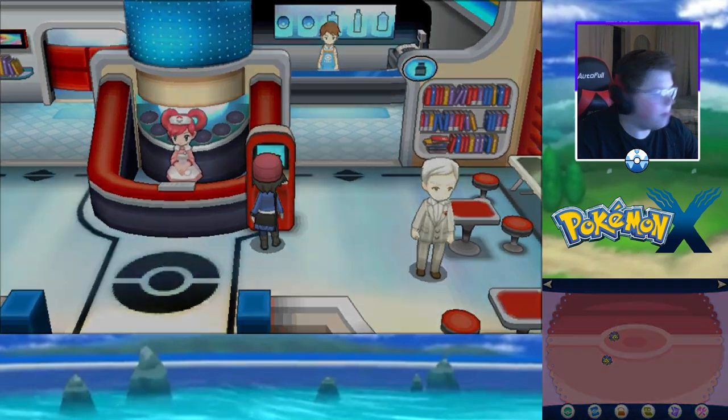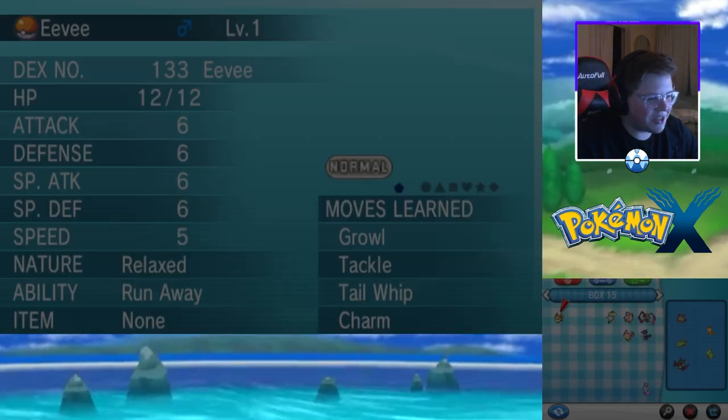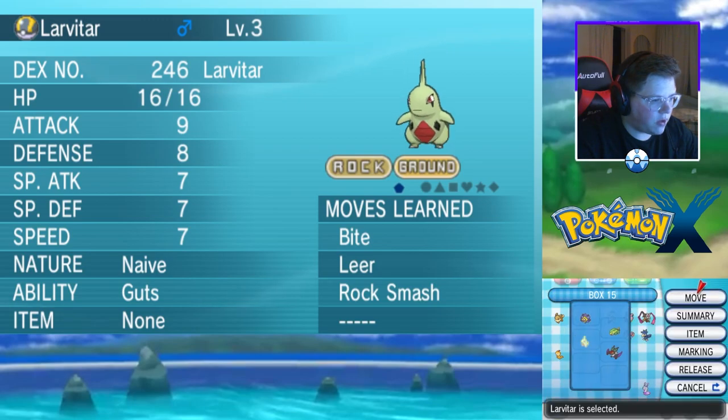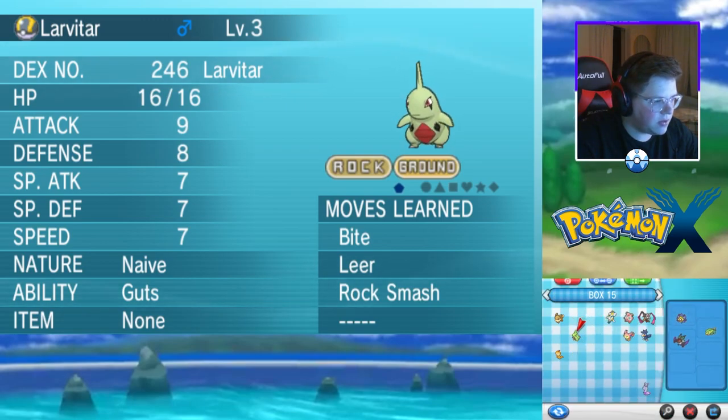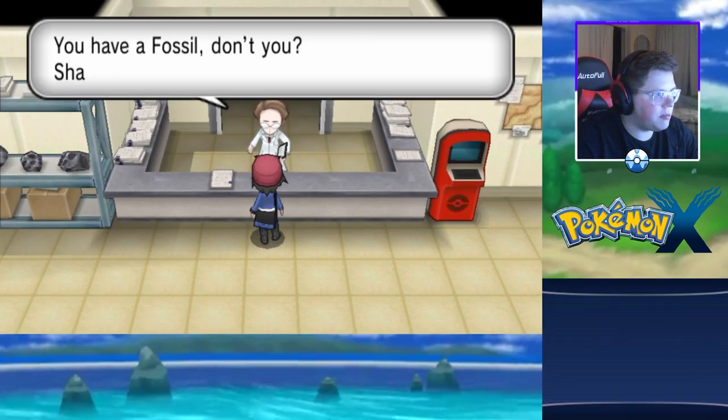Holy — there we go, we finally got the Plume Fossil! That took absolutely forever but now we can go ahead and head out of the cave. We grabbed a bunch of Pokémon to evolve but we're going to have to put them away right now because we need room for these fossils. We'll try to go one by one on my list to make sure we get all of them.